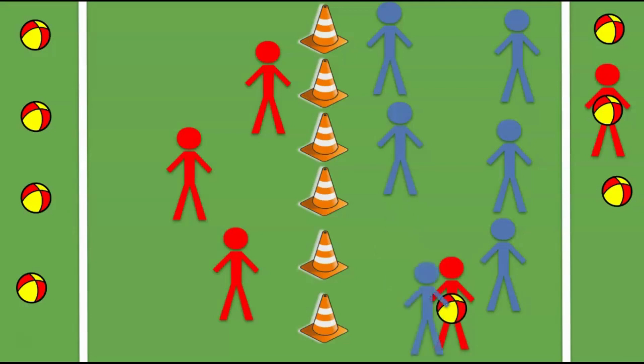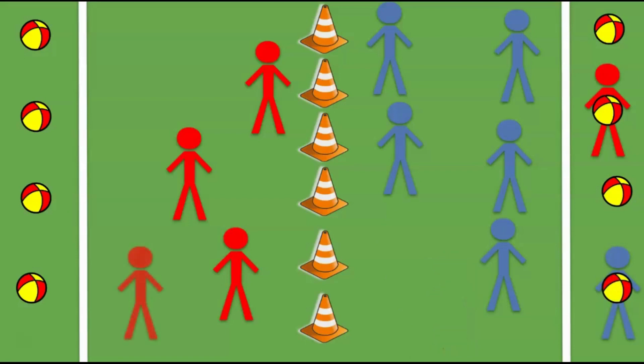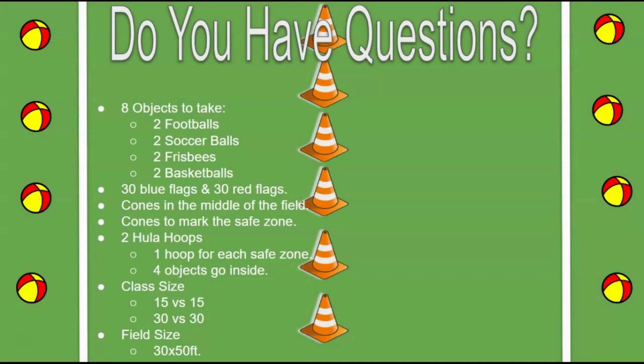If you are tagged while carrying an object, you give the object to the other team and they put it back in their safe zone. They also give you back your flags and you walk past the cones back to your side of the field. That is how you play capture the flag — if you have any questions, let me know.